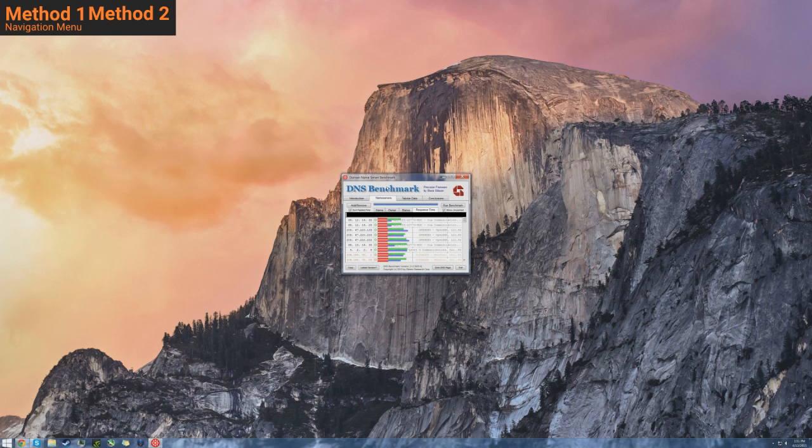To find the top DNS server for you, if you see the top one marked in a big black box, go ahead and ignore that and look at the two right below it. Those two DNS servers are going to be your fastest DNS servers to choose from. Remember those numbers and follow along with the next step.